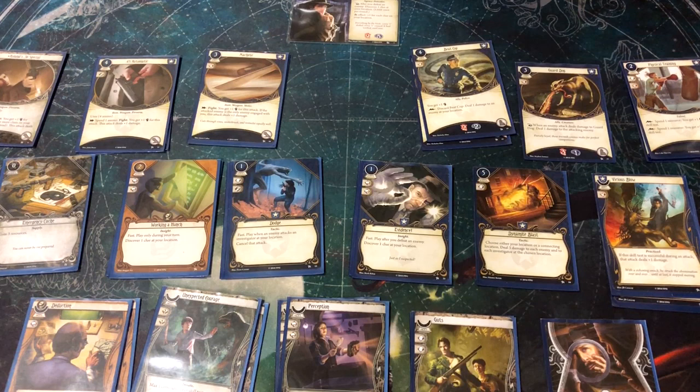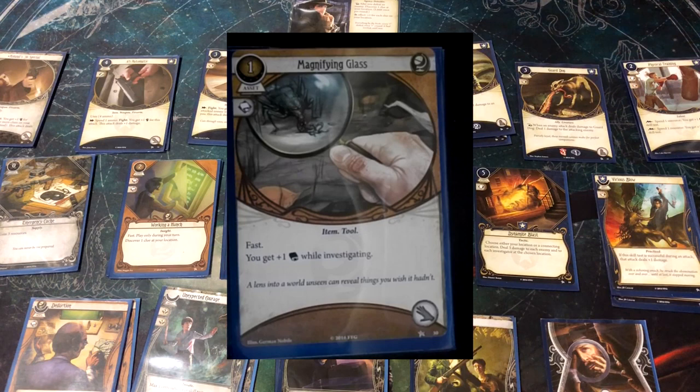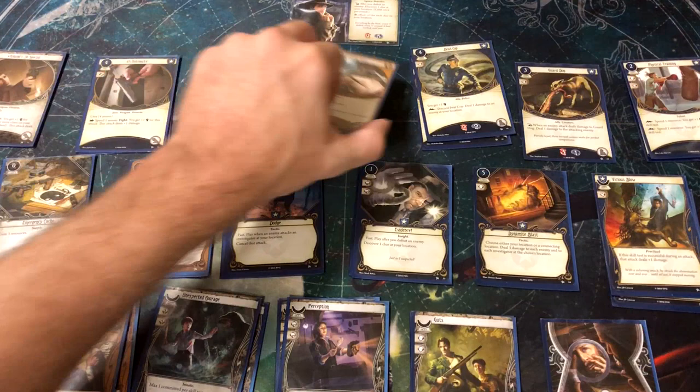Dipping into his off class, we get the Magnifying Glass from Seeker. It's very cheap — one resource — has an intellect icon for committing, and it's fast, meaning it doesn't cost an action to play; you still have your full three actions. It gives plus one while investigating and takes up a hand slot. With Roland, you'd typically want a Magnifying Glass out alongside a weapon if you can manage it.